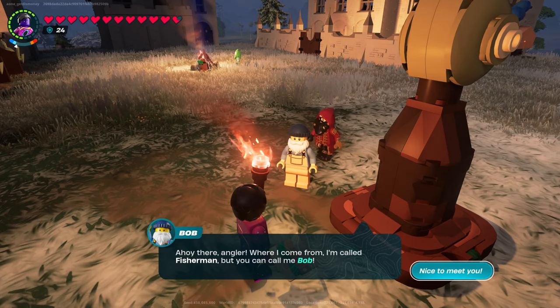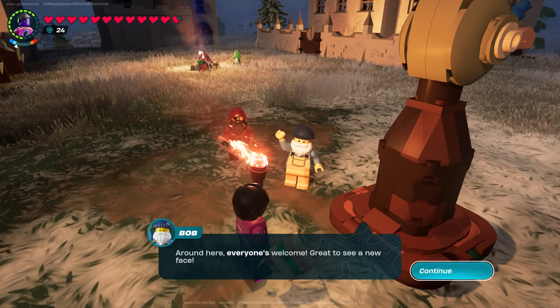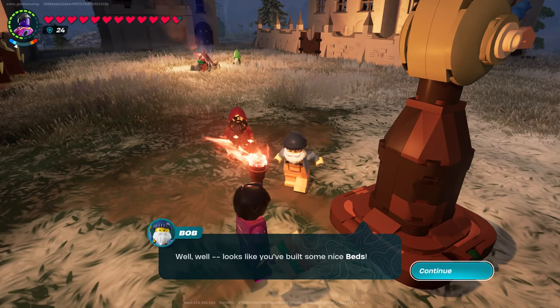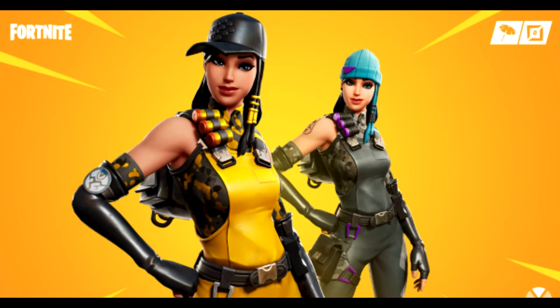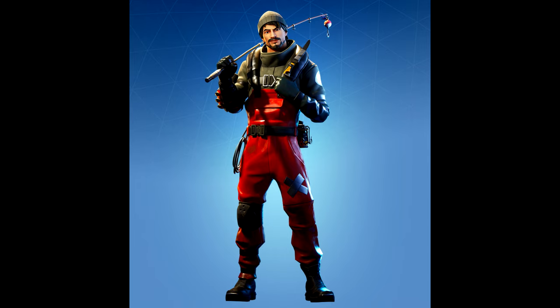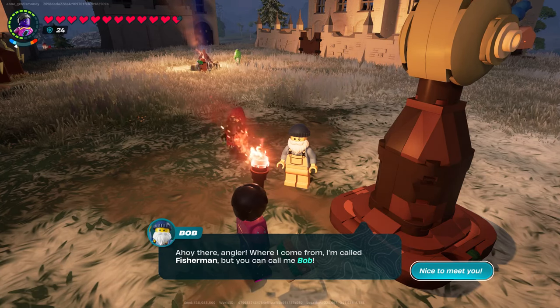Here's Bob, one of our new villagers — that's what one of the new villagers looks like. I haven't seen the other two yet but I believe this is what Outkast looks like and this is what Turk is going to look like. Those are the three new villagers we got this week.